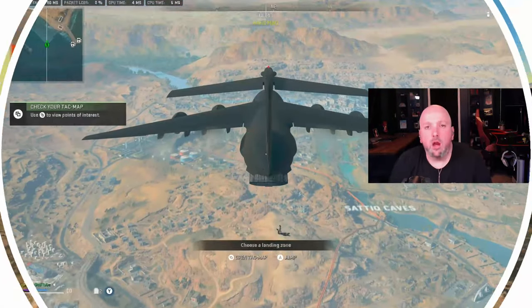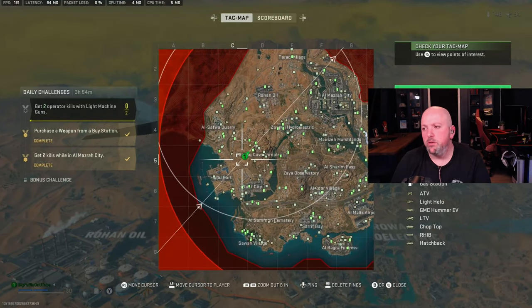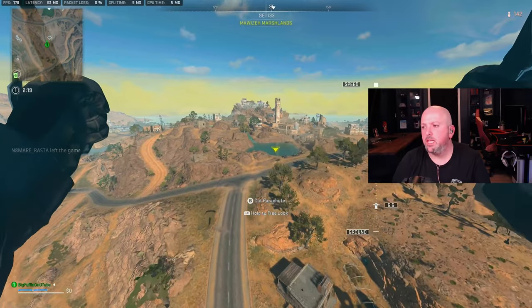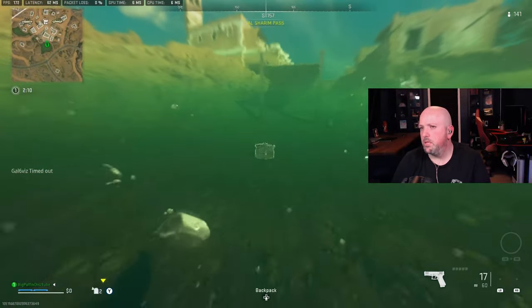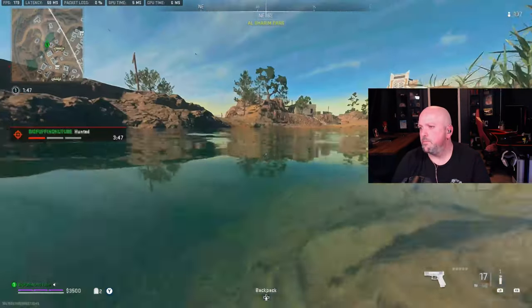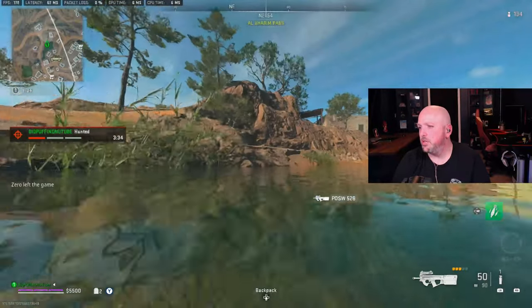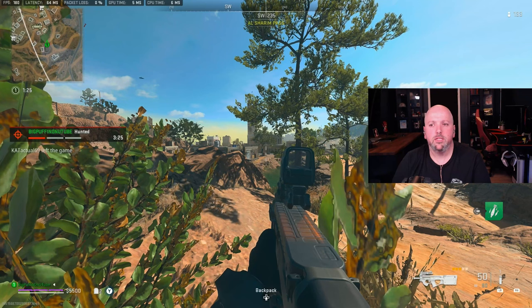Let's hop into the next location and see what we can find. This drop we're going to do for Al Shurim Pass. It's two of the lakes you can hop into — great for regain, great for quick loot. On the mini map, go right here on the pass — these two bodies of water are where you want to go. There should be a cache at the bottom of each lake. You don't get fall damage or break your legs when you hit the water. Got a three plate. Let's check the other one — there it is. Mortar, $5,500 — two caches. Those are quick regain caches, so keep that in mind when you're coming back from the gulag. Quick easy money at Al Shurim Pass.